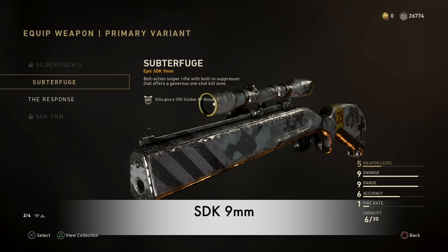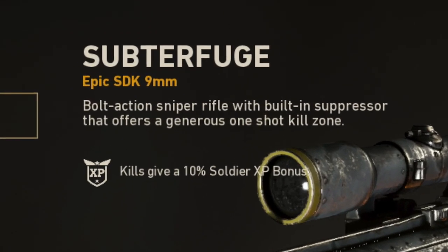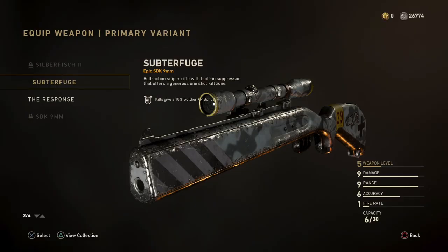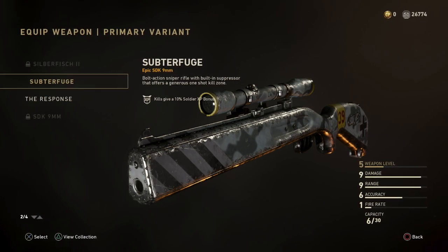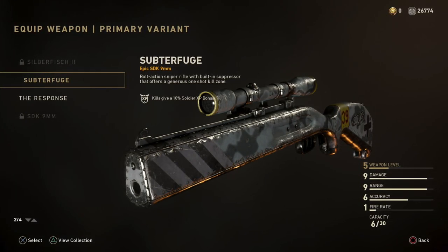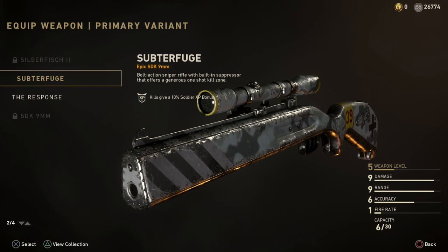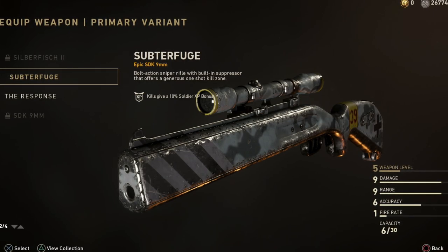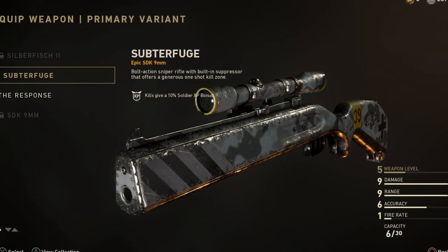Next up, we have the SDK 9mm — a bolt-action sniper rifle with a built-in suppressor that offers a generous one-shot kill zone. The damage and range are both rated at nine. This is probably my personal favourite sniper rifle in Call of Duty World War 2. I love the suppressor — they can't see you on the map when you fire. You can unlock it through collections as well as supply drops, so if you pick up the needed items from supply drops, you can complete the collection.